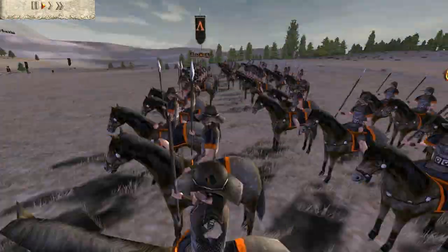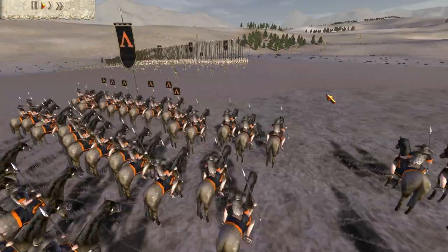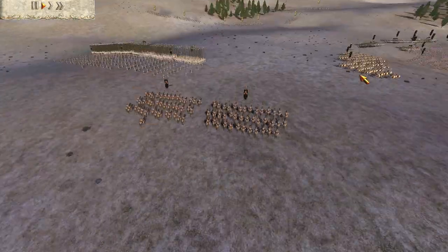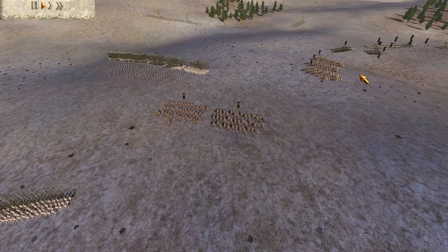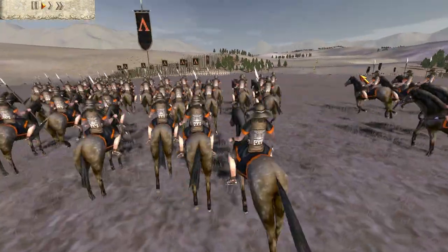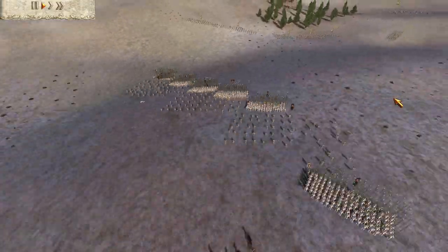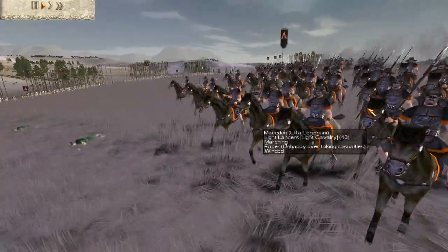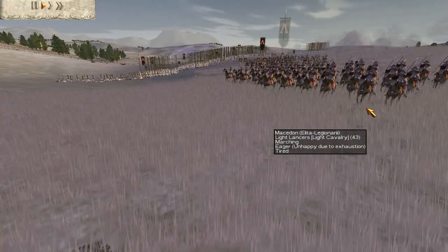The light lances are really good — they have a charge of nine, which is the same as companions and cataphracts. Obviously in melee fighting they're not going to be nearly as good, but they can make a really big difference when you charge them into a fight, pull them out, and then bring in your other cavalry. I prefer to use them in a mixture role: mopping up archers, hammer and anvils, adding support to cavalry fights. A useful all-round light cavalry unit — I rather like them.